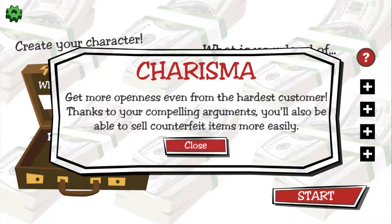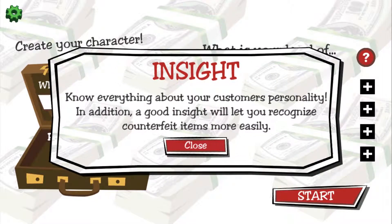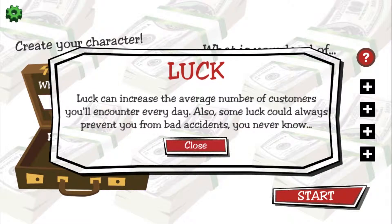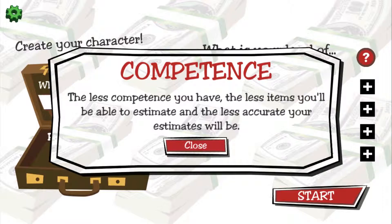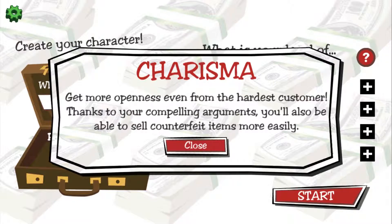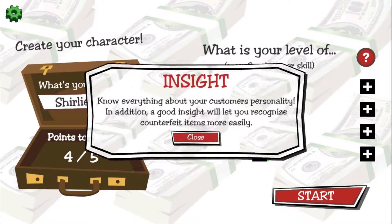Charisma: get more openness from the hardest customer, thanks to your arguments. You'll be able to sell counterfeit items easily. Insight: you know about your customers' personality and are able to recognize counterfeit items easily. And look increases the average number of customers you'll encounter every day. Why do they all sound good? What should I do?